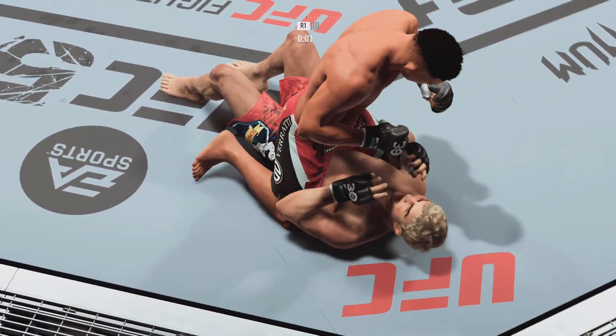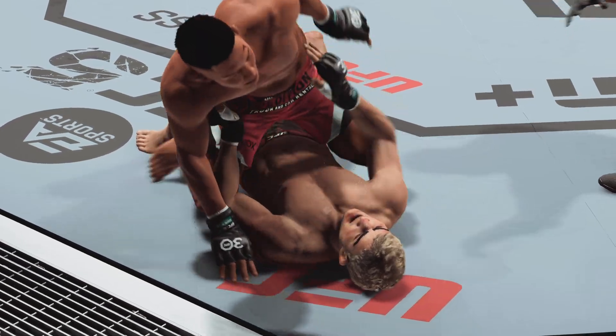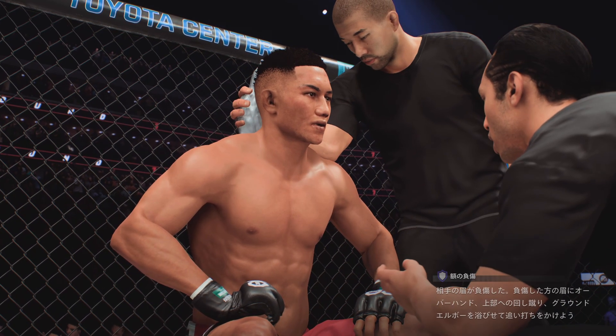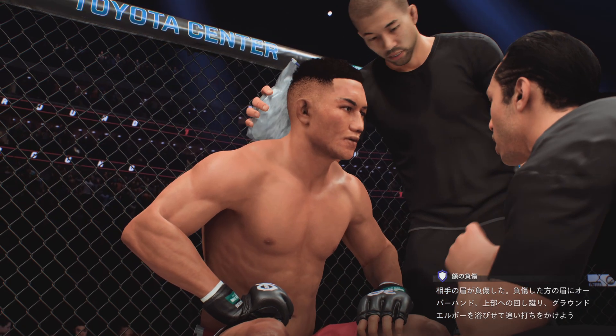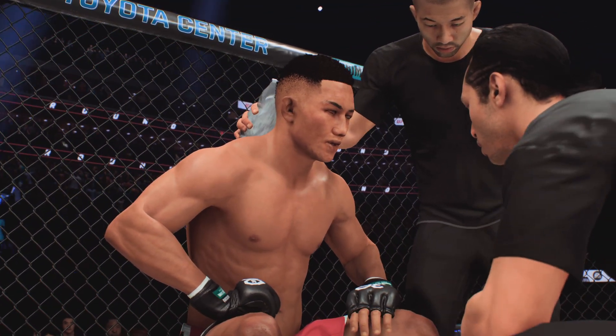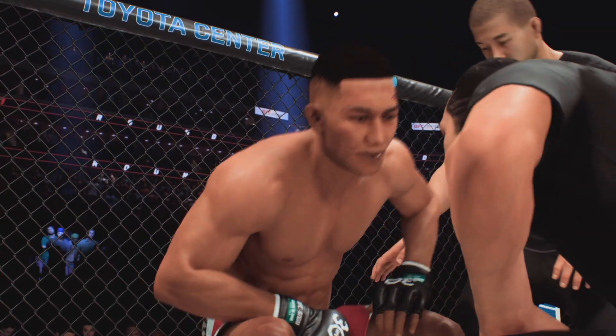The ground and pound is coming. Good movement to avoid some of that power coming back. Second round straight ahead. That's the end of the round — you can see the cut on his forehead sustained in that round. The cutman has 60 seconds now to close it up and try to prevent it from becoming an issue moving forward.